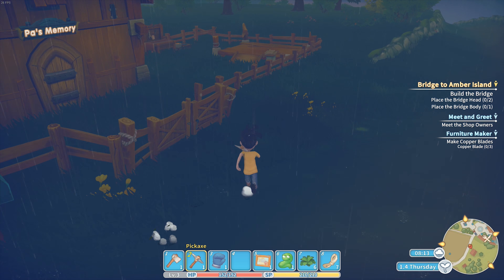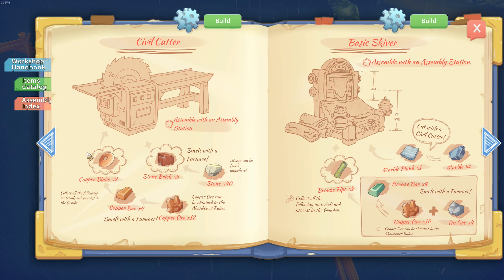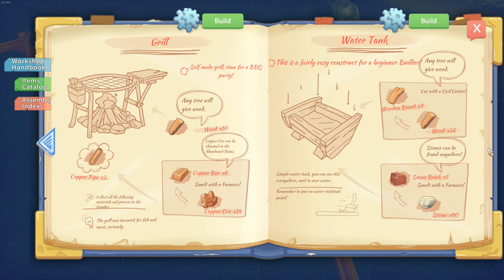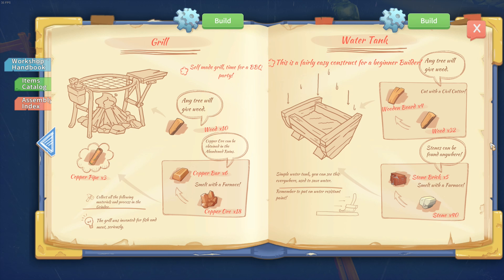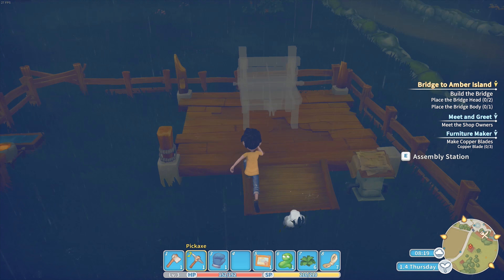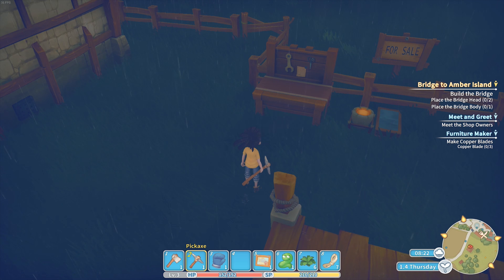So we need copper blades and we need a grinder first - let's start with that. Today we're going to make the grinder. What do we need for el grinder? 2 parts, 3 parts, and 2 grinding stones. That's not too much of a big deal.